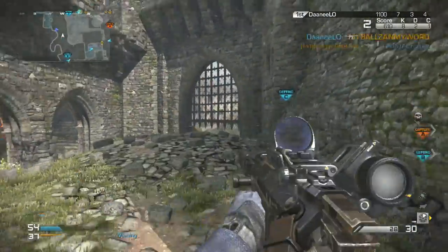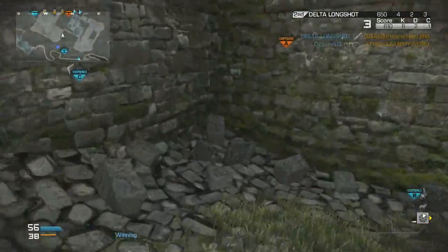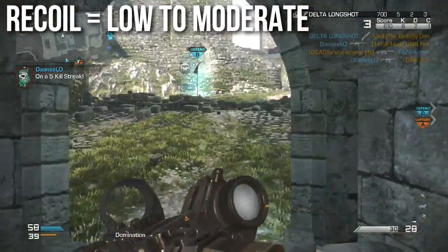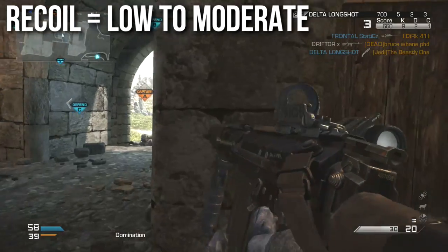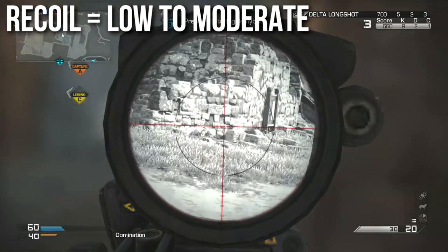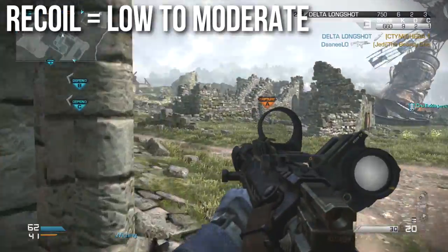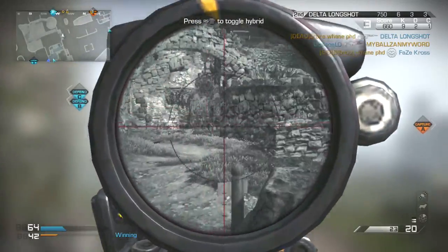One of the ways that this assault rifle compensates for its slightly higher than average rate of fire but low damage is that its recoil is low to moderate. It's not the lowest recoil assault rifle, but it is rather low recoil, and if you were to put a foregrip on it, it definitely would be low. At some long ranges it kicks up a little bit, it's a little bit harder to stay on track, and you might want to aim with the feet and wait for it to kick up to the head — but again, with the foregrip, this won't be a problem.